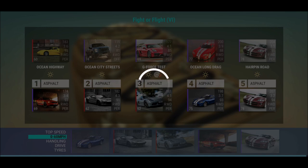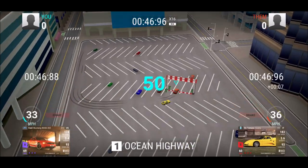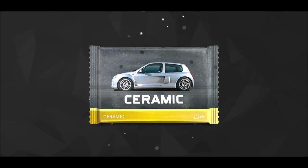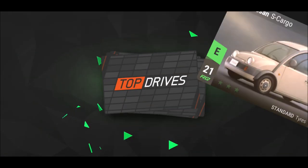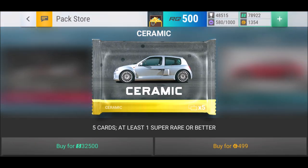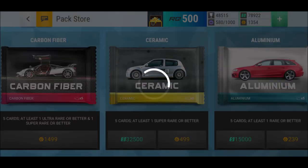Round eleven — ocean long drag, that Viper is quite a competitor. Plus on Happen Road another Viper. Ocean City Street shouldn't be too difficult — many of you probably have the Panthera. Ocean Highway I use my Ford Mustang Boss and G-Force test, that's the easier one, but the rest is definitely tricky. In between, a little bit of ceramic pack opening — I was honestly running out of Ultras and hoping to get some extras to work on my Vipers.